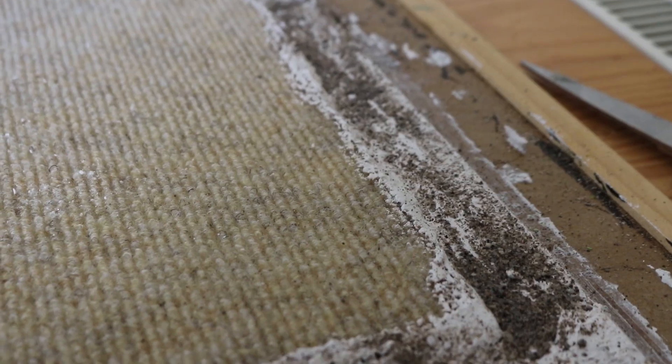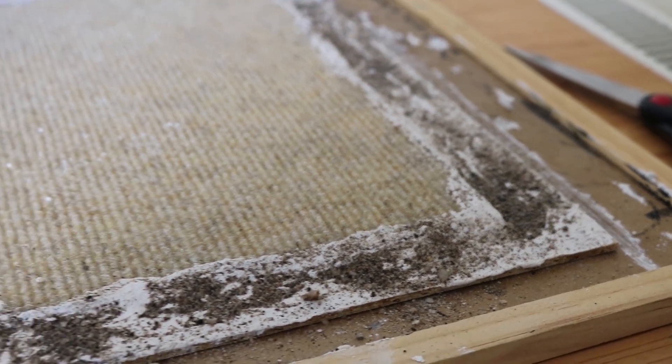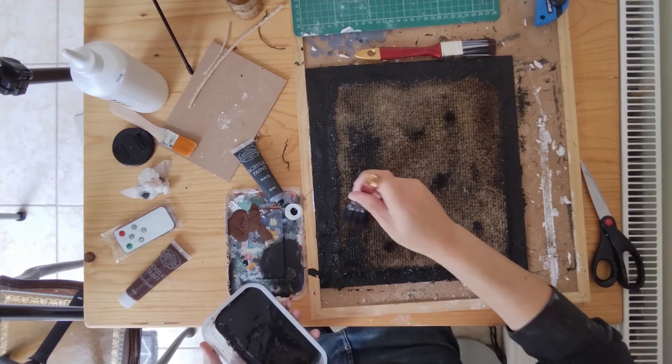Once the plaster of Paris and the ground texture was dry, it's time to paint it black. Because it was quite a lot of paint, I just used some cheap acrylic paint, but when it came to doing it on the doormat, it wasn't spreading very far.